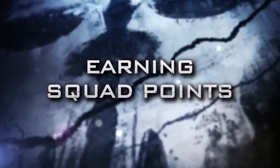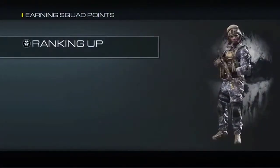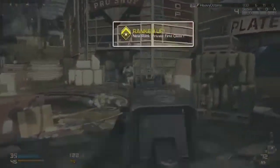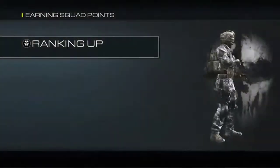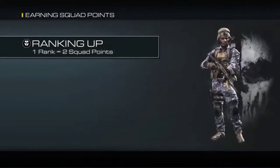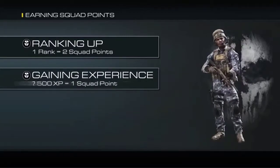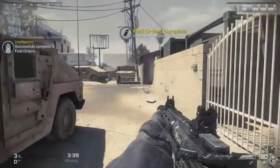So how do you earn squad points? The first way is by ranking up. For each rank that you get your soldier, you get two squad points. The other way that you earn squad points is by gaining experience — for every 3,000 XP you earn, you get an additional squad point.